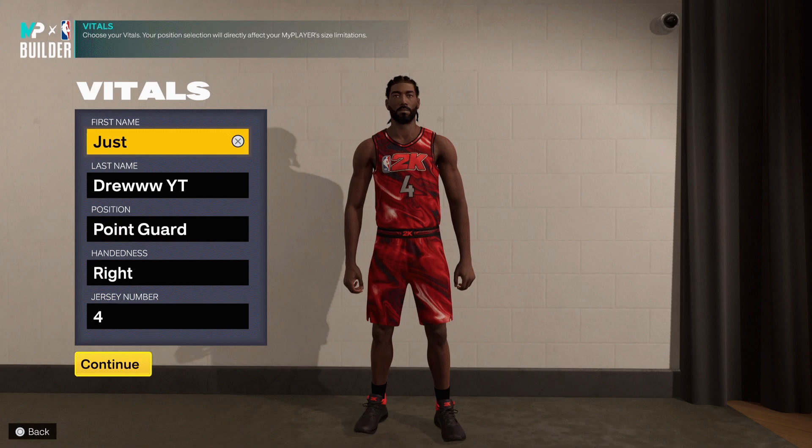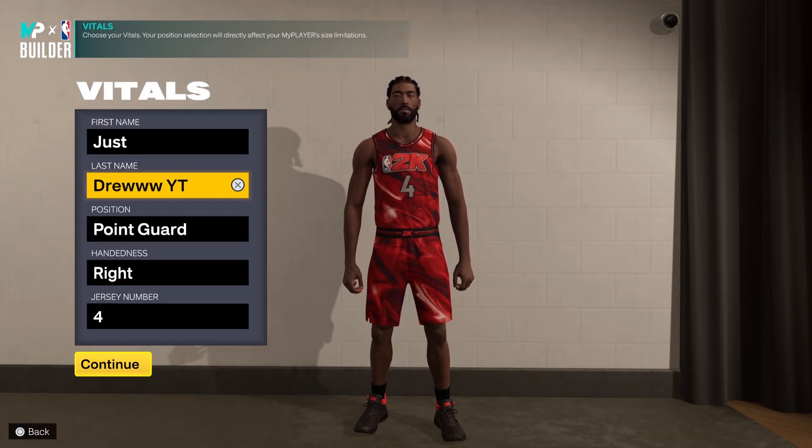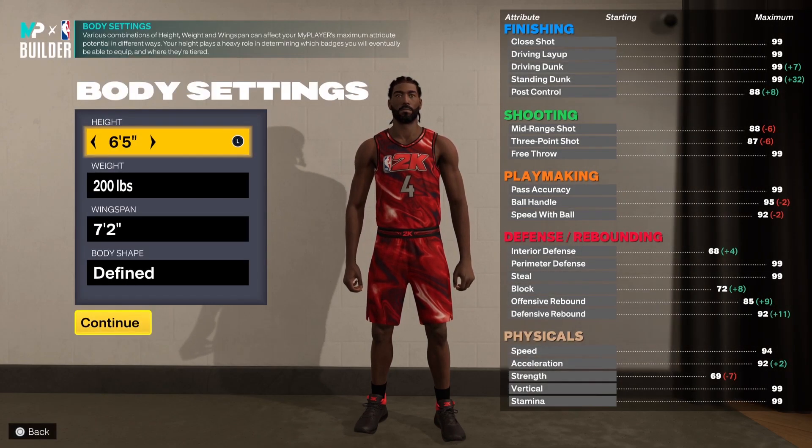I've been wanting to make this one. I made the point forward build — if not, I'll make that as well. I wanted to see what a pure playmaker would look like in this game, how it would play. It's kind of similar to a play shot, but it's mainly playmaking focused, to a T. Comment down below any builds y'all want — no matter how wacky. Sorry for the late upload today. Without further ado, let's get right to the attributes for this pure playmaking point guard build.